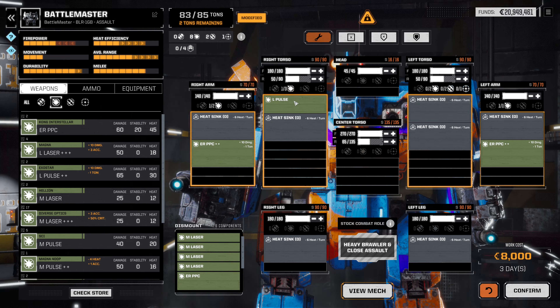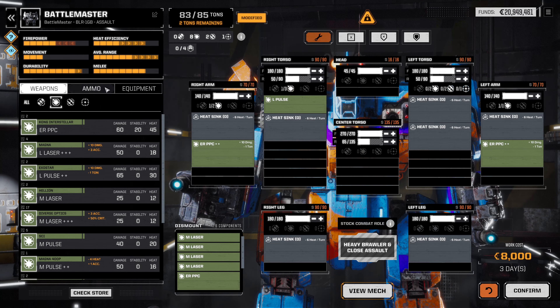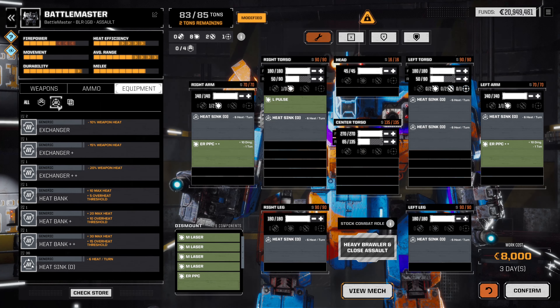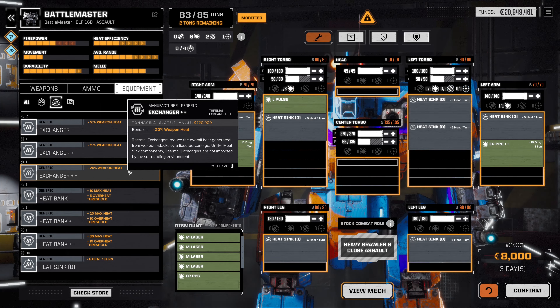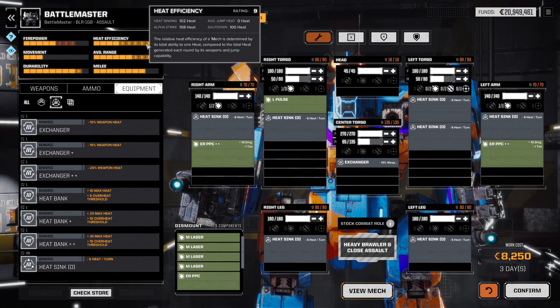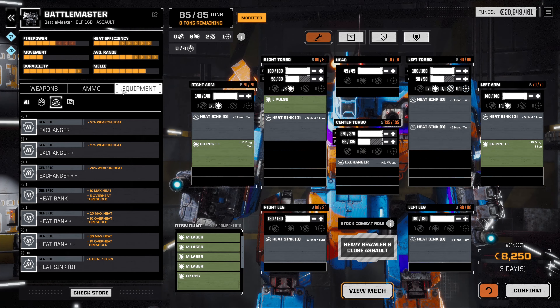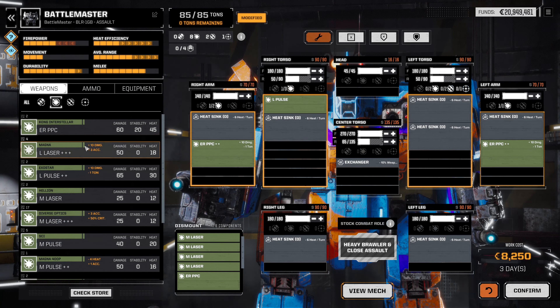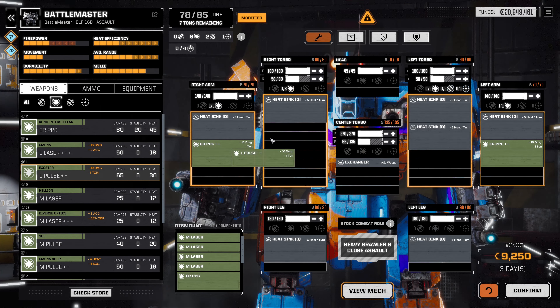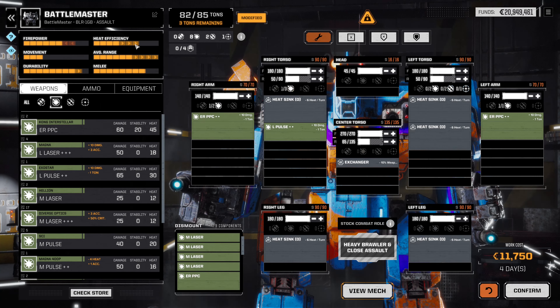We'll keep one ERPPC and since we have a second one, we may as well put them both on. Do we want to keep the Large Pulse Laser? Heat efficiency is fairly decent. Let's look at an exchanger — with two tons available, a standard exchanger for 10% brings us to a cool six heat at the end of a turn. Let's drop the Large Pulse and see if there's an upgrade — less tonnage and more damage. That will do nicely. We'll drop off those heat sinks on the side to mitigate — 18 heat total.